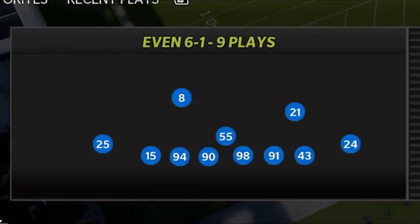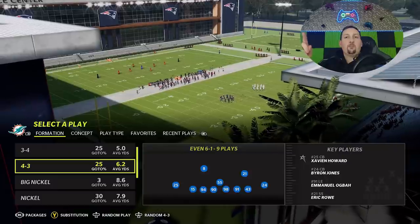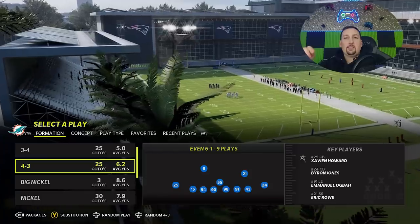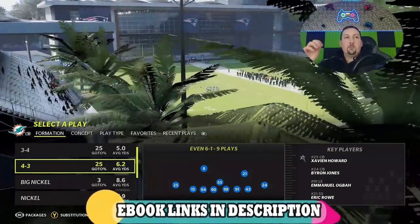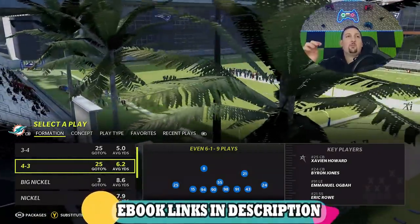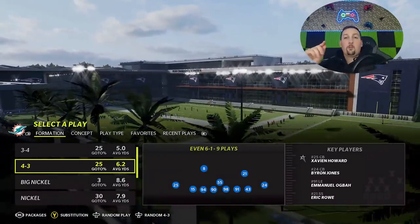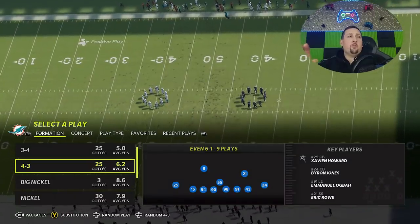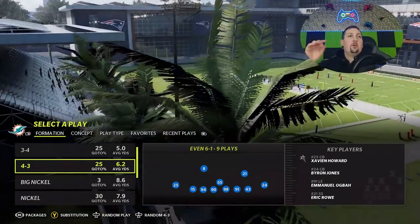The formation is the four-three even six-one. I've been on this since last year and ran this blitz a million times out of my Kansas City Chiefs defensive ebook. When I switched defensive books this year, it was important that whatever book I chose had the four-three in it. I didn't know it was going to suddenly become a meta formation — like all the pros were running it — but I'm going to show you how I've been running it and how they run it. You guys can figure out which one's better.